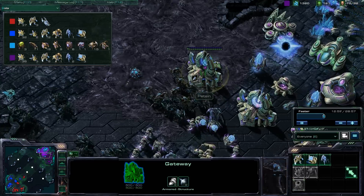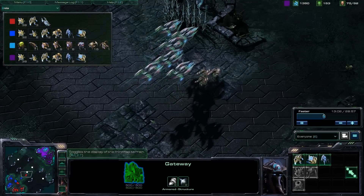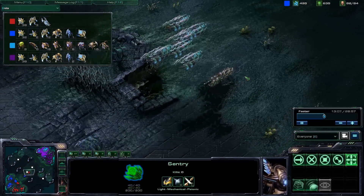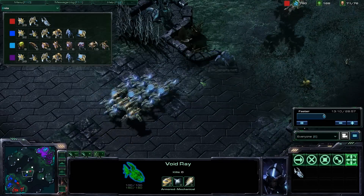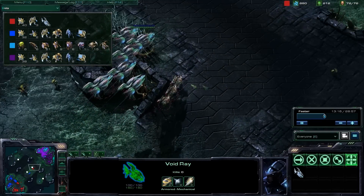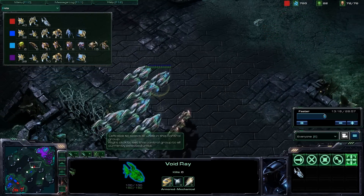We are moving out with a pretty significant force — I've got ground troops while my teammate has opted for air, so we've got a good mix. That's always key: you don't all want to go the same units. If we all went void rays right now, we'd be super vulnerable to those hydralisks.